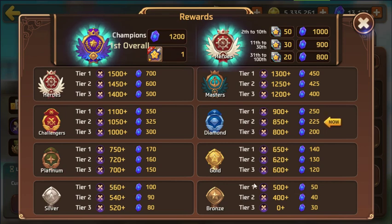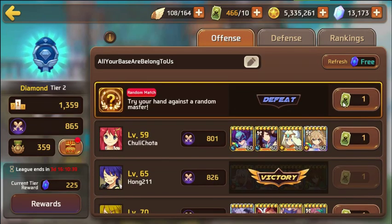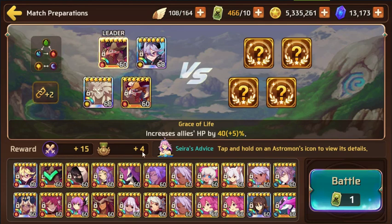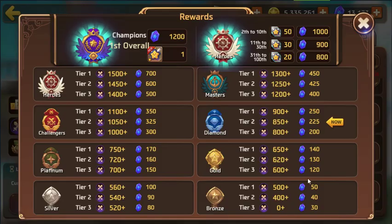Most new players start at 500 points. For me personally, I usually end up in masters or heroes by end of the week. You get 10 tickets a day plus a daily ad ticket. I recommend doing only the random match — it gives you 15 arena points and four medals you can use for gleams, eggs, and other rewards. For me, week one in masters tier two gave me 425 astro gems; week two in heroes tier one gave 700.